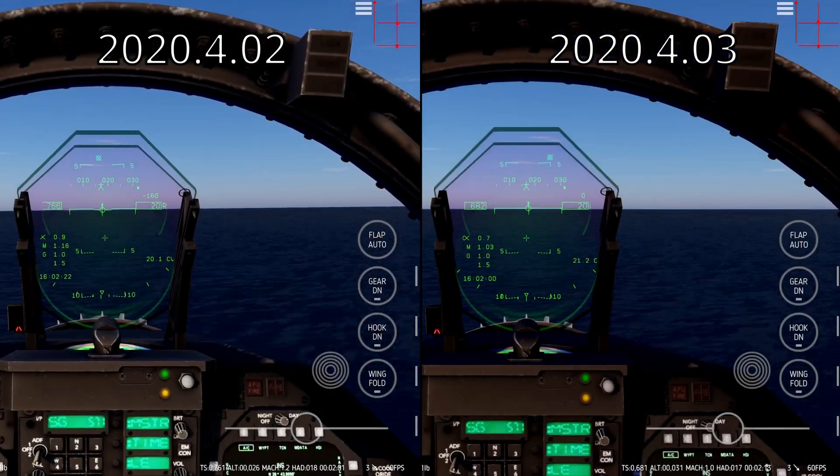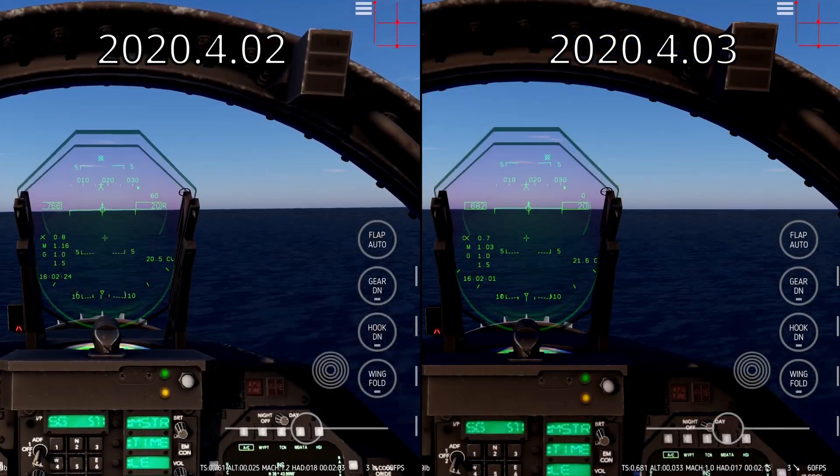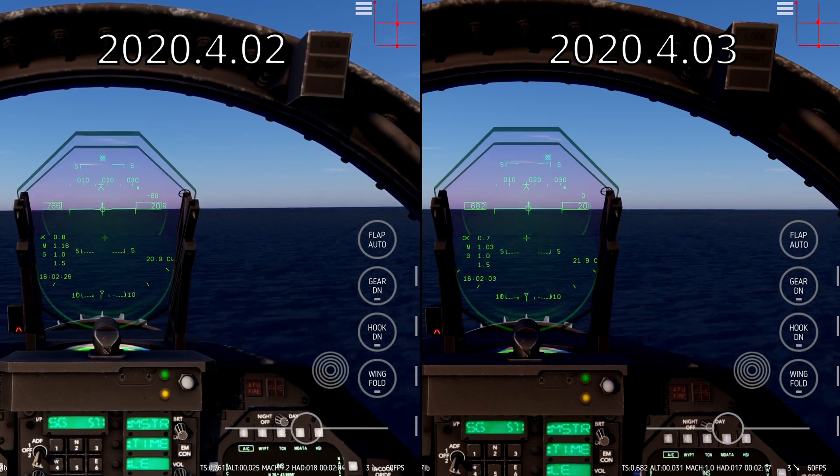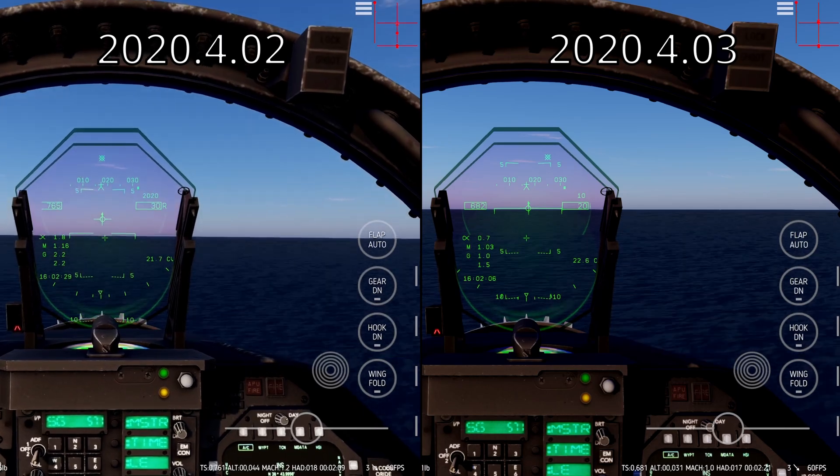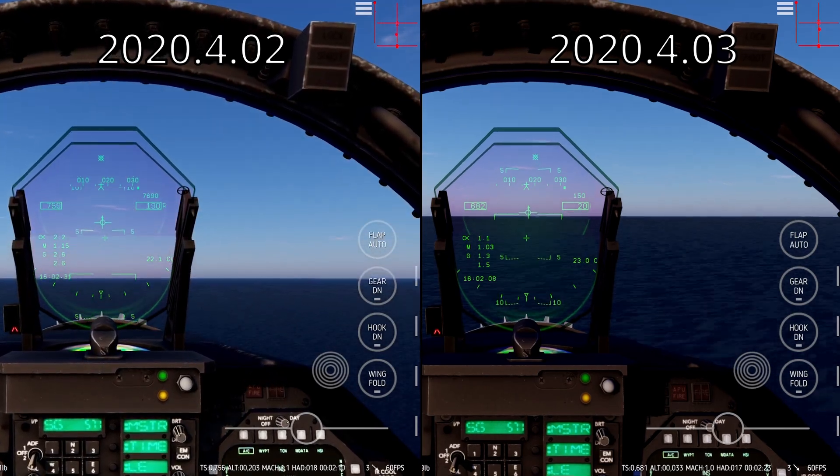At sea level, the top speed of the old FA-18C flight model is 766 knots indicated airspeed. With the new flight model, it's 682 knots, so it's slower.